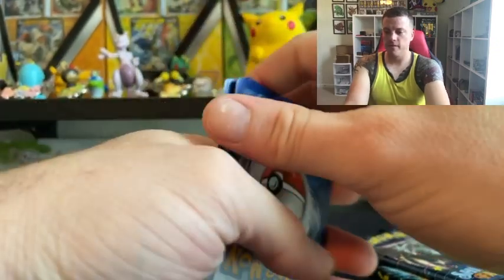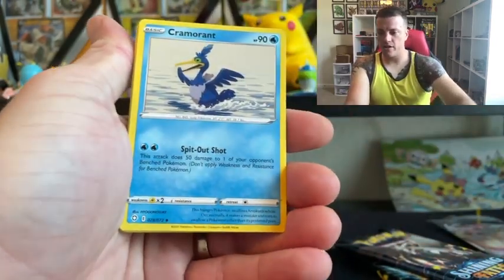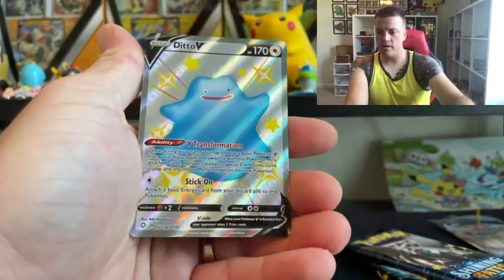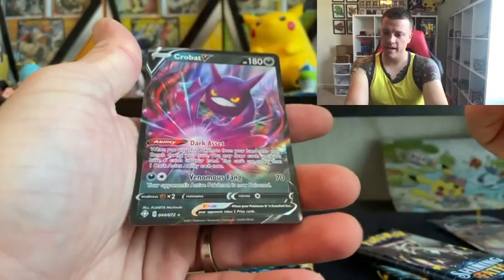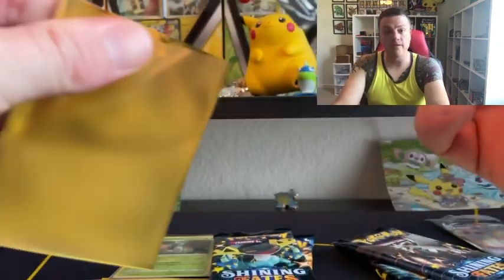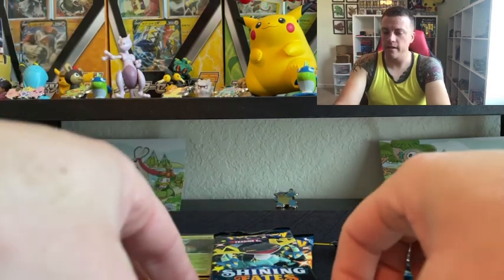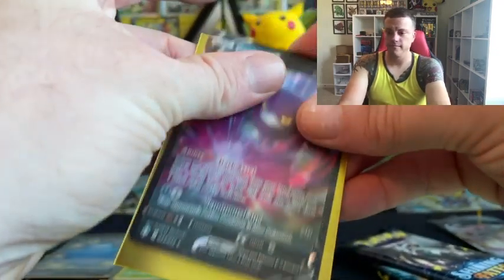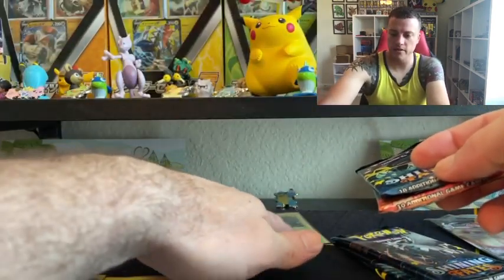Lightning Energy — didn't guess that one. Eldegoss. Dartrix. Cramorant. Spinarak. Shinx. Koffing, Koffing. Horsey. Grookey. Ooh, this is the reverse — Shining Fates Ditto V. Haven't pulled that one yet. And a Crobat V. So let me sleeve the Ditto first — this is SV118 out of SV122. Definitely moved into our number one spot. And then we'll sleeve this Crobat V. So the Dusclops is so far at last.